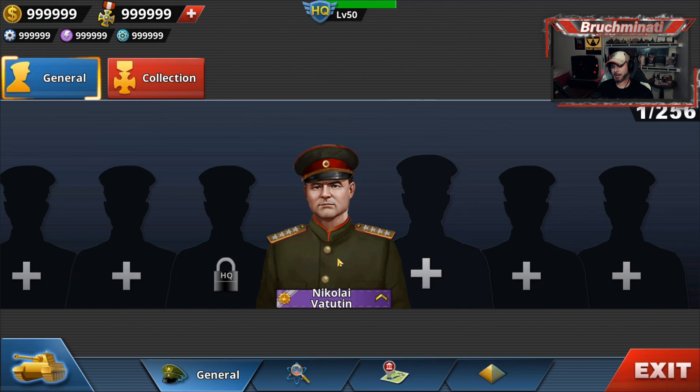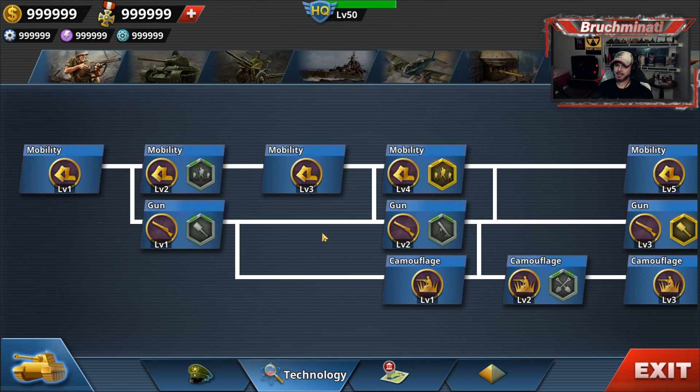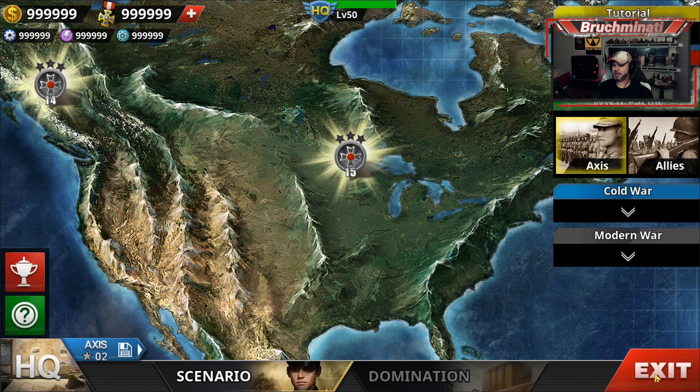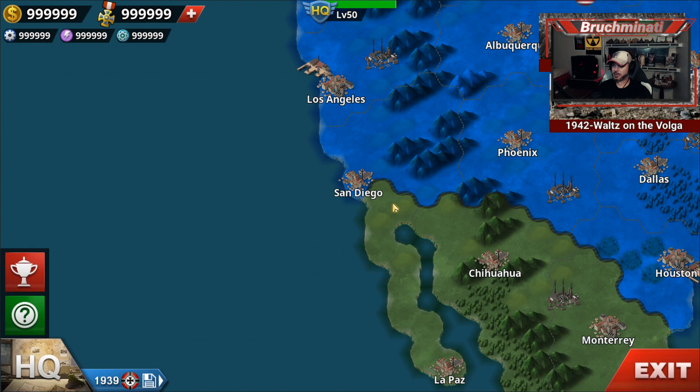For medals in this mod to buy generals, just buy Vatutin. In other mods it might be Baton or another general, or you just play a couple tutorials to get medals. If you need resources to unlock tech, usually come over here and buy this and you'll get a bunch of resources - although in this mod the tech is free. I always get asked that no matter how many mod reviews I post.